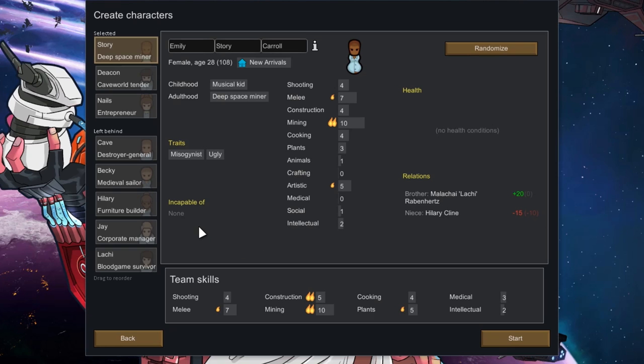Incapable of none — they will do any task. Even if they don't like it or they're not good at it, they will still do it. They will not refuse to do anything. My first colony burned down because I thought it was a great idea to have a colonist who is incapable of fighting fires.